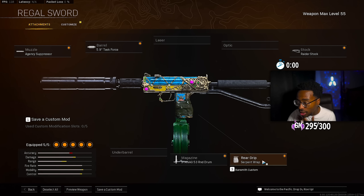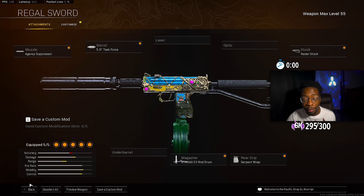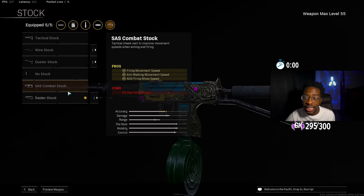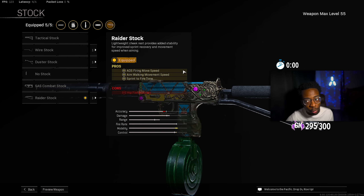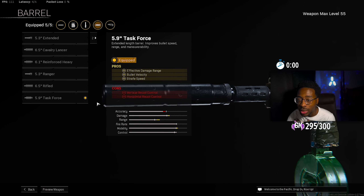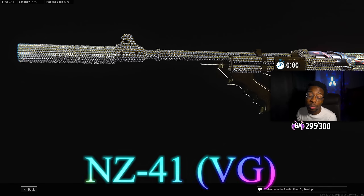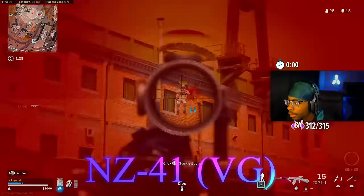For the rear grip we ran the Serpent Wrap, which gives you ADS time — amazing on an SMG. ADS time and sprint-to-fire time are two key things you want. Next is the stock, the Raider Stock, which gives your ADS fire move speed, aim walking move speed, and sprint-to-fire time. The very last attachment is the best barrel on the MAC 10, the 35.9 Inch Task Force barrel, which gives you effective damage range, bullet velocity, and strafe speed. Ever since this gun got a buff it's been going absolutely crazy — go ahead and take a screenshot.